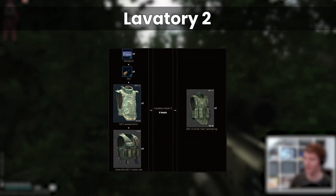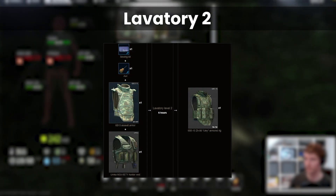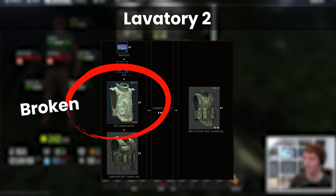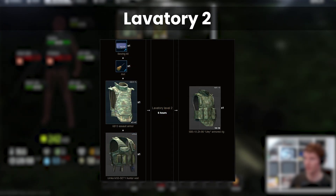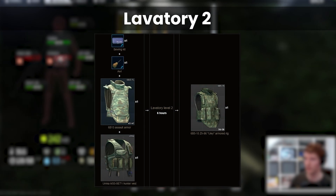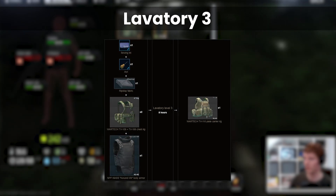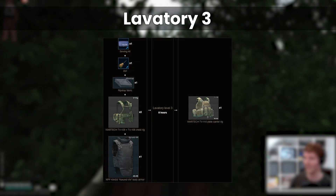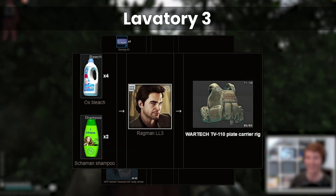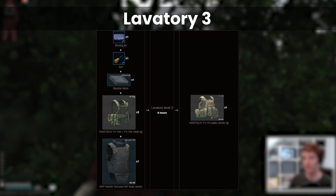One interesting craft to note is the class 4 Yule Rig craft from a 6B13 armour and an Umka rig. If you're still struggling for class 4s, grab an Umka when they're cheap — say sub 15k — and combine with a zeroed 6B13 returned from insurance; this can be a good way to recycle them into a new class 4. It does take a long time so I'd only use this overnight if you want the armour yourself and don't have mag cases to craft. Similarly at lavatory 3 there aren't many new interesting profitable crafts; there is one for the TV110 rig using a Corun, which if you're getting these returned broken from insurance might be worth considering — the TV110 is worth about 82k via the barter at Ragman 3, so with two cheap TV109 rigs and a Ripstop it might be worth it.